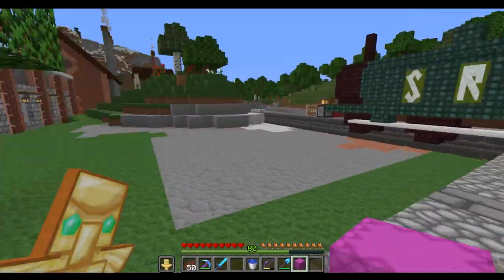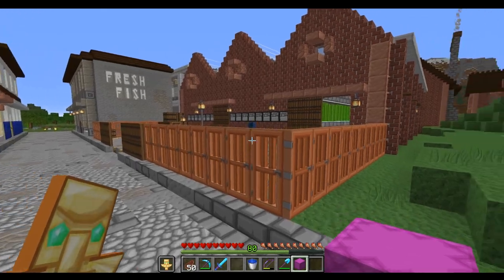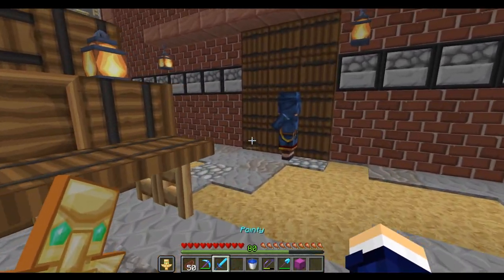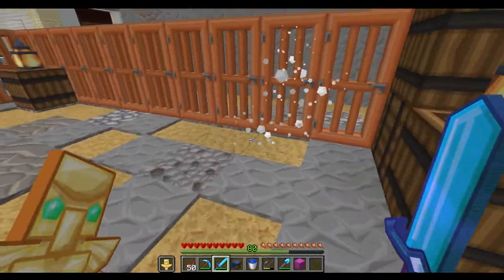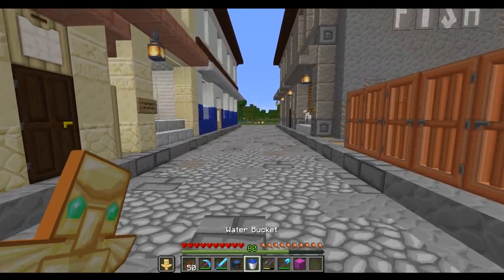I've just arrived on this train to see where I can get some more sales. There seems to be a lot of buildings here, so I'm hoping there'll be some people around. Excuse me — there can only be one salesman in this area. I'm afraid you've got to go. I'll take that head. One salesman and one salesman only on the server.